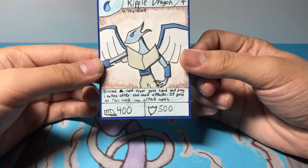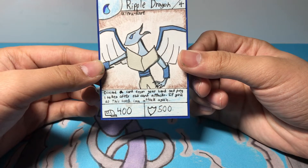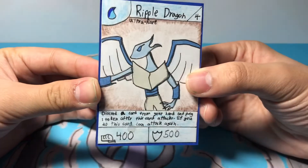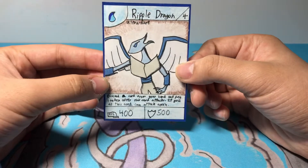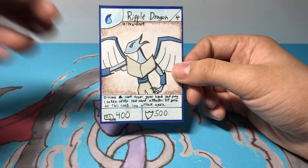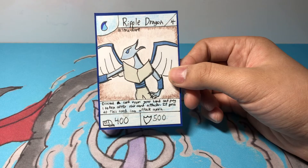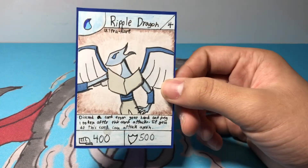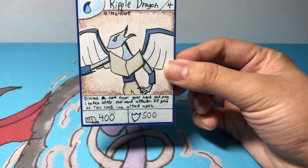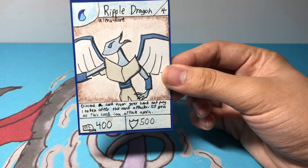Her effect is: you can discard a card from your hand and pay 1 token after this card attacks, and if you do, it can attack again. I really like this card — I think it's one of the coolest cards I've made so far. When I first drew it, I was really nervous. After drawing it with the pencil and tracing it with the pen to color over it, I had to make sure I didn't go over the lines. I think it's a pretty cool card, because usually my drawings look cartoony and not too serious, and this is one of my more serious cards that turned out pretty good.